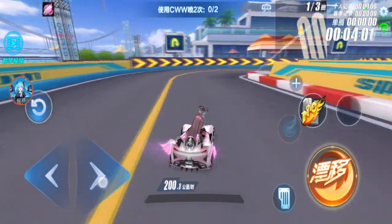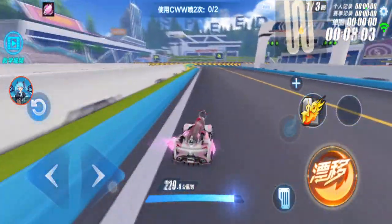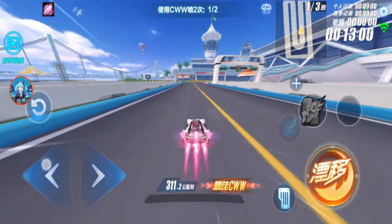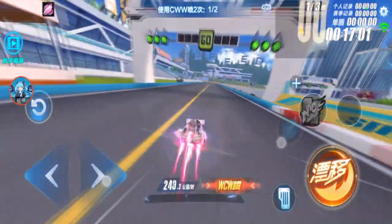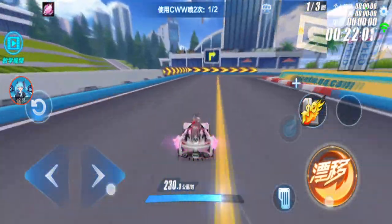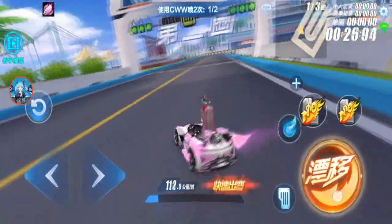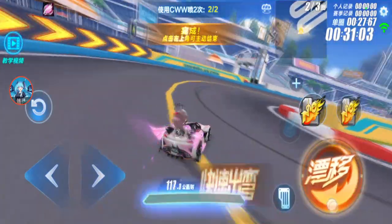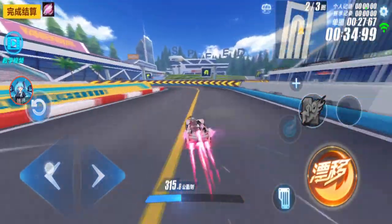Wings of Time results: normal speed 201.4, double boost 247.5, CWW is 311.2, WCWW is 292.8. Let me check WCWW again — yeah, it is correct. WCWW is 315.8.